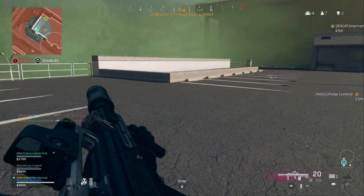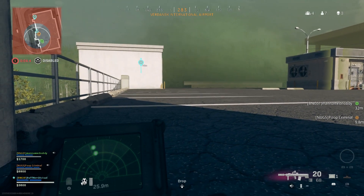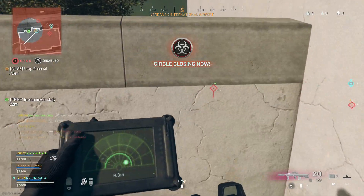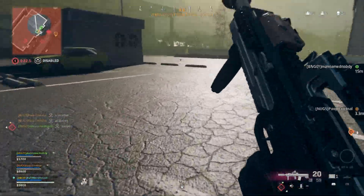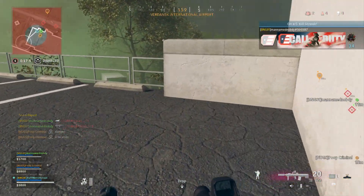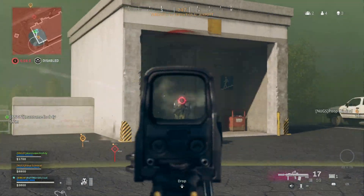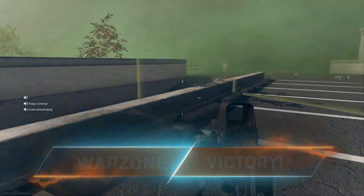You can definitely use it in regular Warzone — it's very effective there as well. However, this mode is really where it excels. Here in Season 4, the Amelie was just released with the MG82 and the Nailgun. The Amelie was just nerfed today, but the Nailgun is the fastest TTK weapon in the game right now at 515 milliseconds. So you have these very fast TTK new weapons. And I know a lot of people aren't really using any Modern Warfare weapons anymore — you never see a build like this from the Odin. This is really one of those underrated weapon builds you can get away with, especially in this mode.